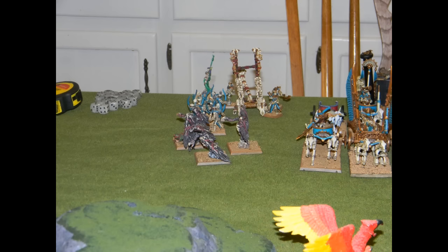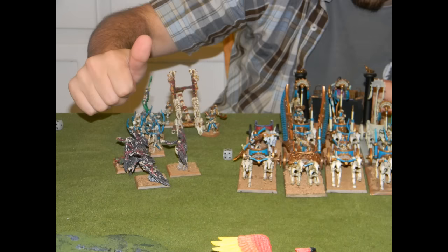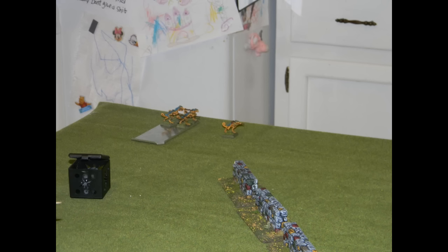Tomb Kings get first turn and there's very little movement. His Carrion reform to face my Skink Priest and the Archers reform to stare down the Skink Skirmishers. During Magic he manages to bubble the 5-up ward save on pretty much everything over there, which he is clearly a fan of. Then during shooting his Archers kill 4 out of 5 of my Chameleon Skinks — those Skinks die in droves when your enemy doesn't take penalties to shoot. That's terrible, but it's me being dumb for forgetting that rule.